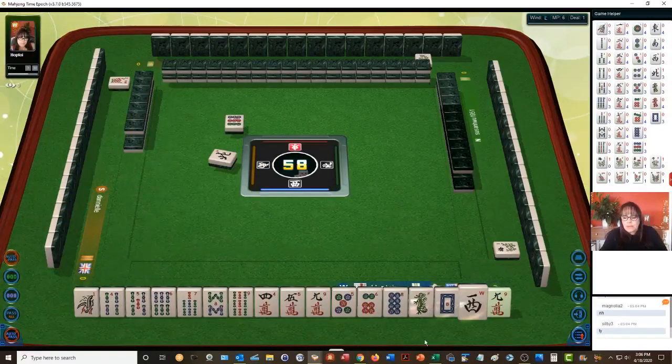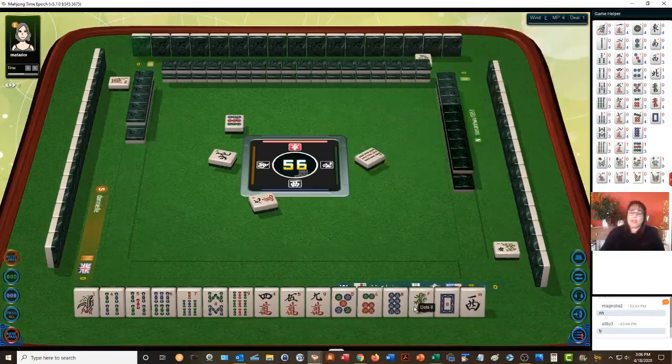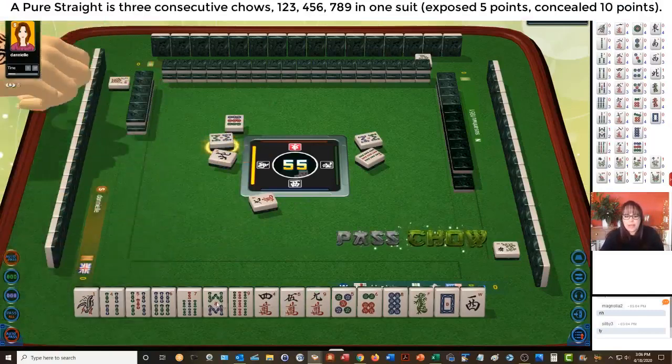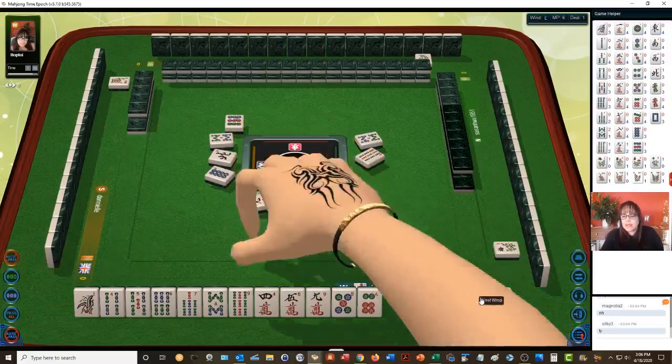My mouse keeps sticking so I'm hoping we won't have an issue. We need to discard something — nine bamboo — but if you're not quick enough the game will discard a tile for you. So we'll have to do without the nine crack. I'm thinking maybe we could play a pure straight — eight bam — we already have a seven eight nine. Let's pass. We'll discard the eight dot.